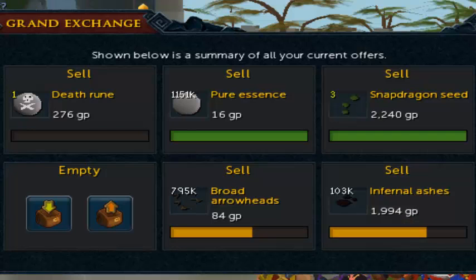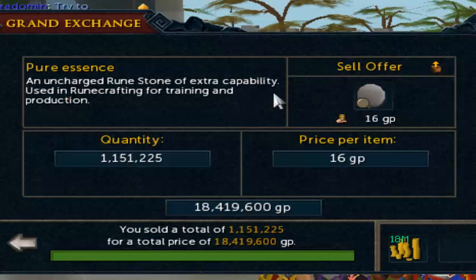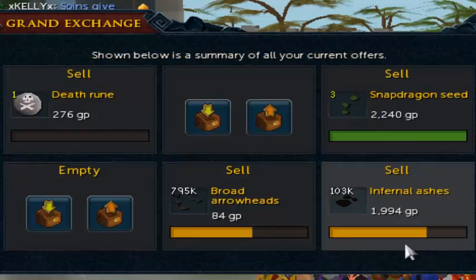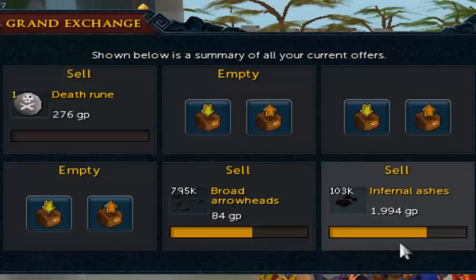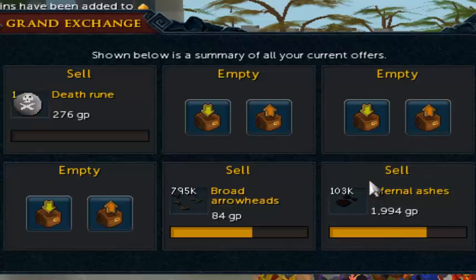It's been about another half hour and some stuff sold. I'm gonna collect the pure essence — that made 18 million GP — and the snapdragon seeds which made bank. Currently the price is at 613 million GP. We might hit 900 million; it's gonna be close, gonna be kind of interesting — we'll wait and see.